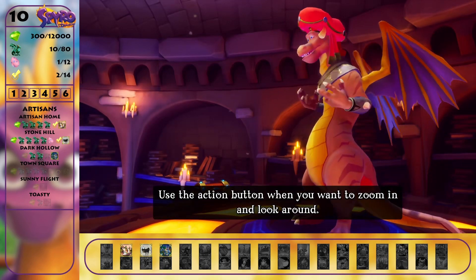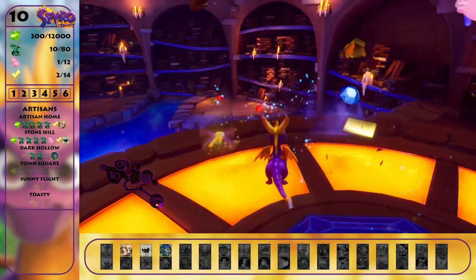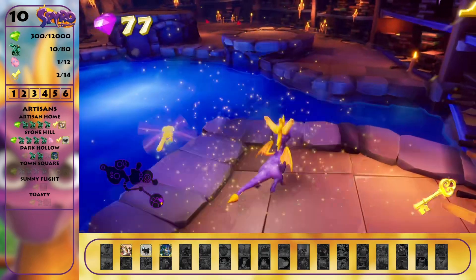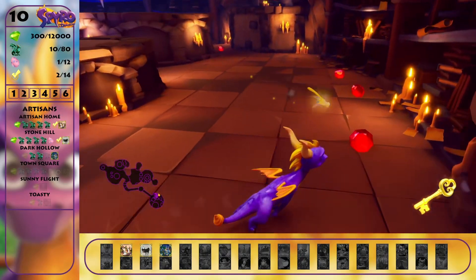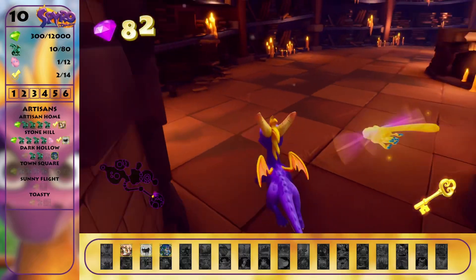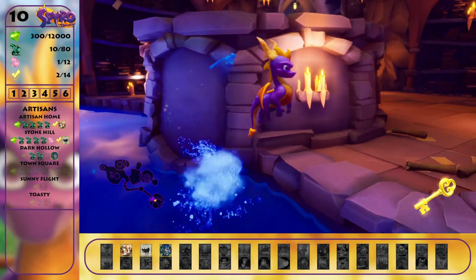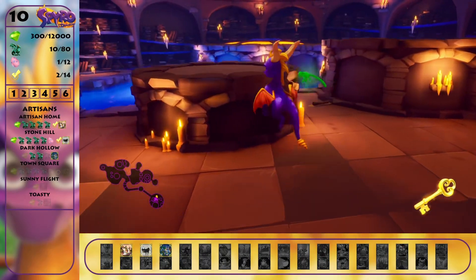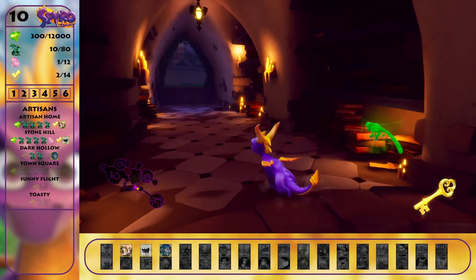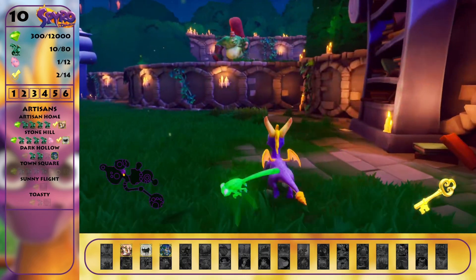There's an action button when you want to zoom in and look around. What's the action button? That one. Good to know. There's the key. Is that all the gems here? Does look like it. That would mean there are 18 gems left now. 18 gems in that chest, maybe. Or that means I forgot some gems somewhere.